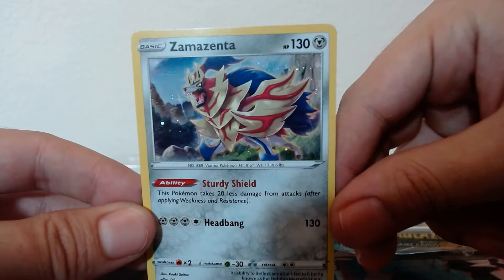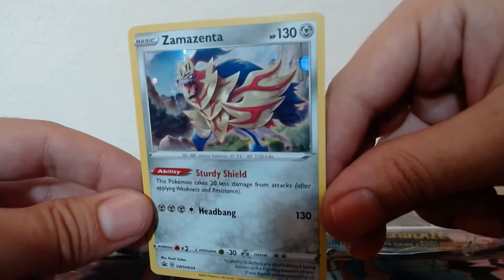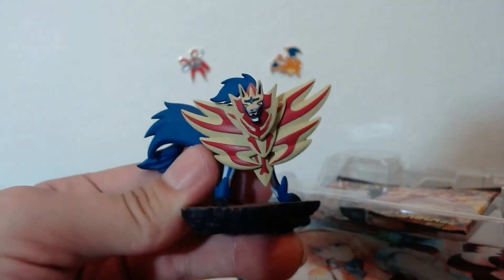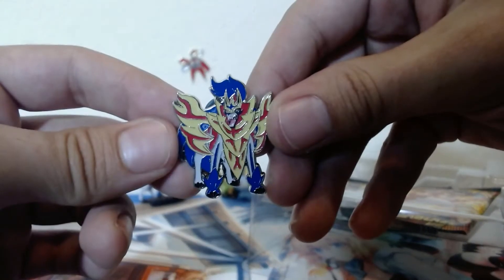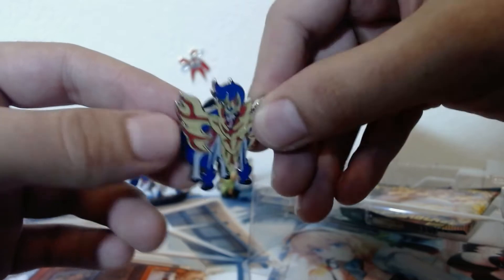There's our promo for Zamazenta — very nice. Here's the figure that it comes with, pretty nice. I'll set him over here with the starters. There's the pin. I'll put them along with Charizard and Caesar, and let's check out the packs.